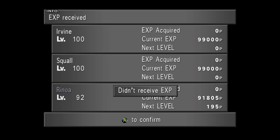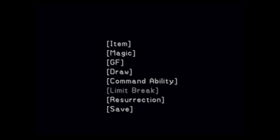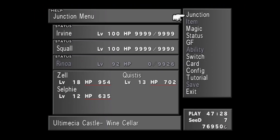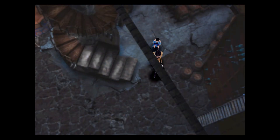Alright, so that is two done — nice and easy. I went for magic here because it's not essential but it's extremely helpful. I also realized I can't use Full Life because I no longer have Resurrection junctioned.